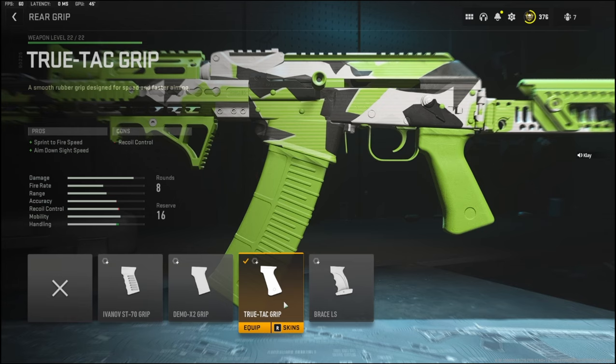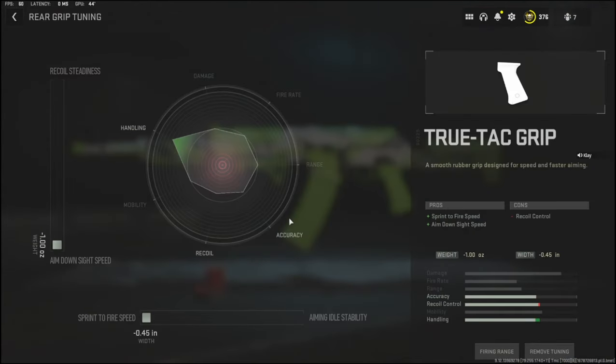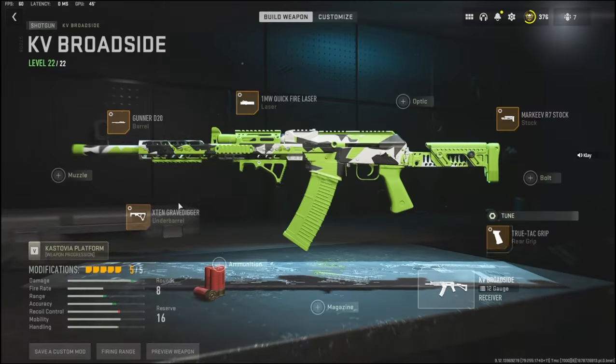Over on the rear grip I'm using the TrueTak grip to add sprint to fire speed and aim down sight speed. The cons are recoil control. For the tuning I went ahead and put everything all the way over on aim down sight speed and all the way over on sprint to fire speed.